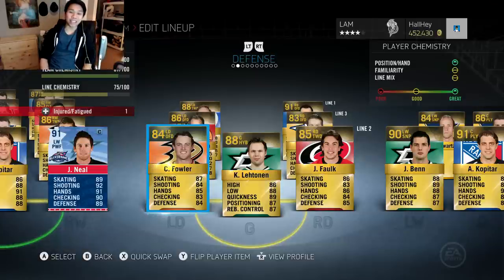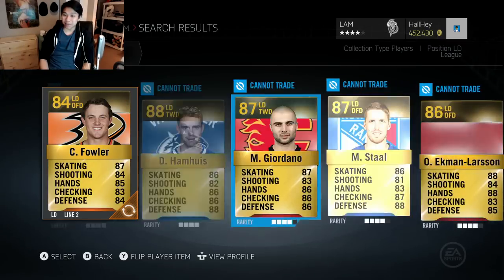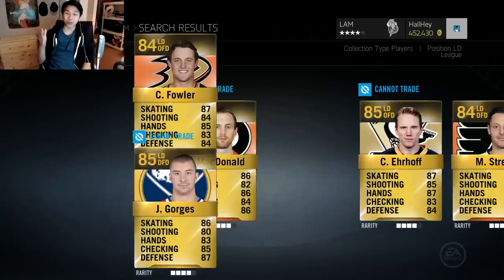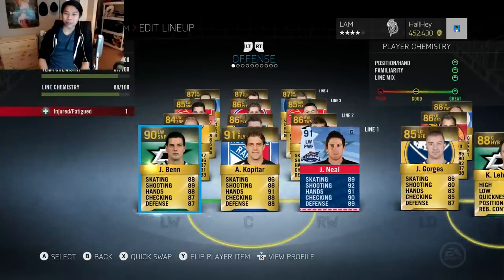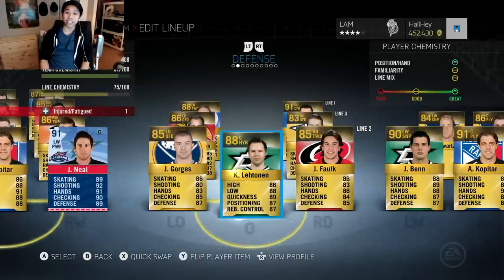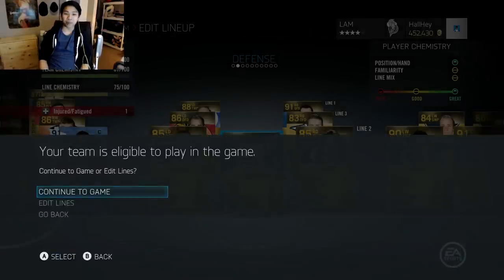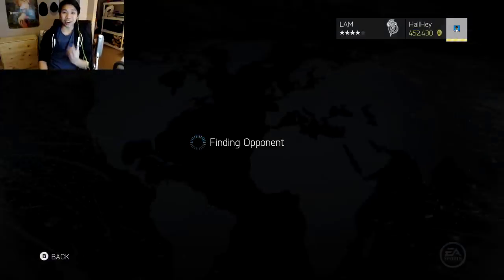I've used Josh Georges before so I'll add him to the team. Saying bye to Cam Fowler — he's 84 overall — and switching him for 85 overall Josh Georges from my collection. Carey Price is fatigued so we're putting back in Carlinden, hopefully he doesn't get swapped out as well.